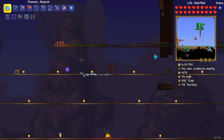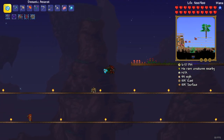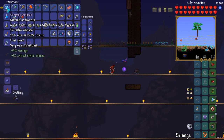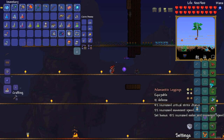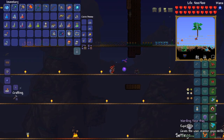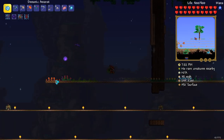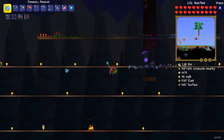Hi everyone, so today I'm killing Skeleton Prime in expert mode. I'm doing this because I have the yo-yo bag. Since it's not quite nighttime, I'll show you my equipment: I'm still using the Adamantite armor, leaf wings — really good stuff because they're rewarding — and 75 defense plus the worm scarf.